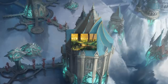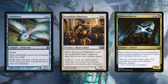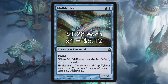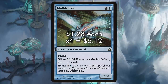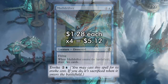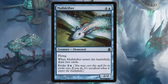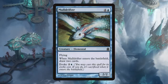Your top value creatures include Mulldrifter, Stonehorn Dignitary, and Dinrova Horror. Mulldrifter is your deck's primary draw engine and attacker — a 2/2 flyer that draws two cards when it enters the battlefield. Normally it costs five mana, but it has an alternate Evoke cost of three mana, allowing you to play it, draw two cards, and immediately sacrifice it. With the sacrifice trigger on the stack, you can cast Ephemerate to bring it back permanently, drawing an extra two cards in the process.